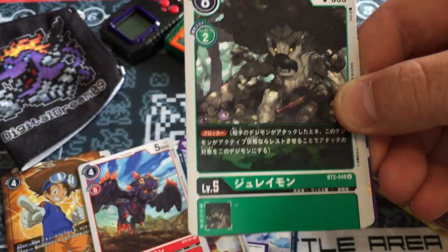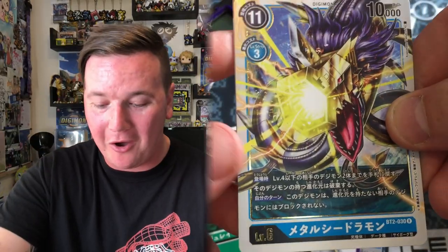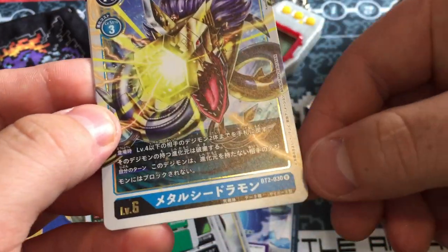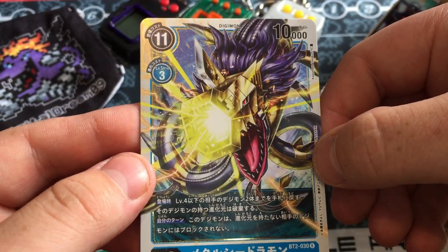Ace card. Next is Ned Flanders once again. Metal Seadramon, one of the Dark Masters, and that is our rare of the pack. So sick!